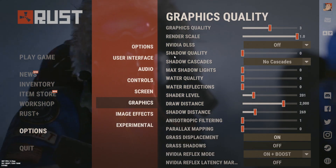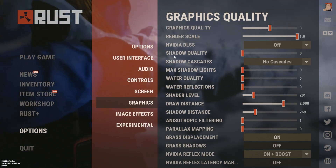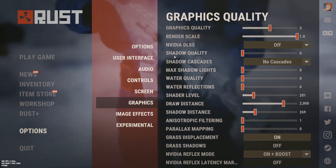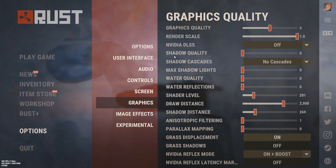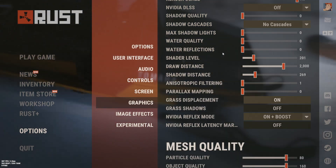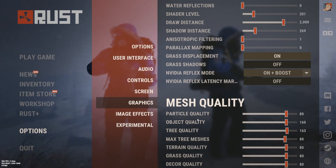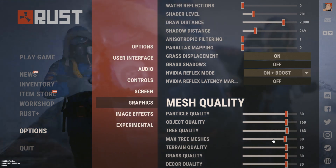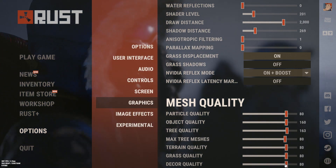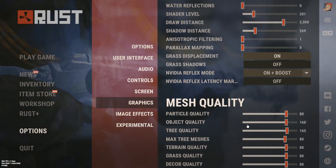This is the stuff that's going to make your computer explode or run completely fine. This is what I have mine on. Some people say it's potato mode and it looks stupid, but personally the game looks kind of nice this way and I'm still able to play. For mesh quality, I usually try to keep these all around the 80% mark, as whenever you turn these down it kind of makes your game look like Roblox or Unturned.